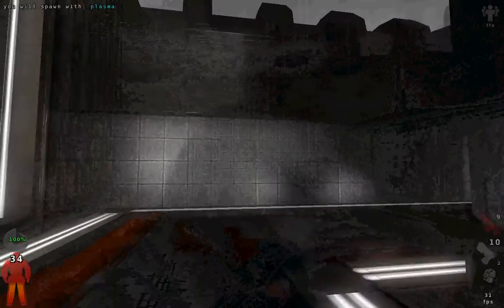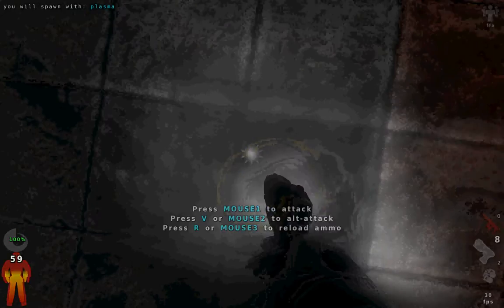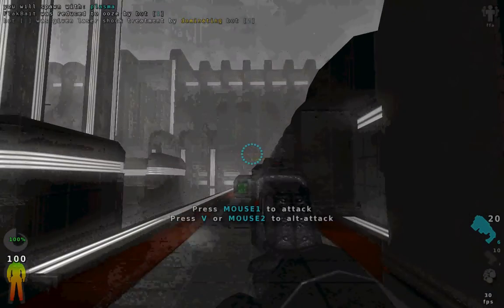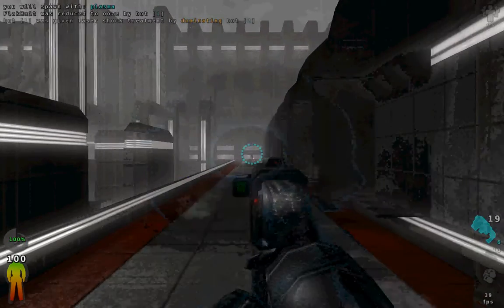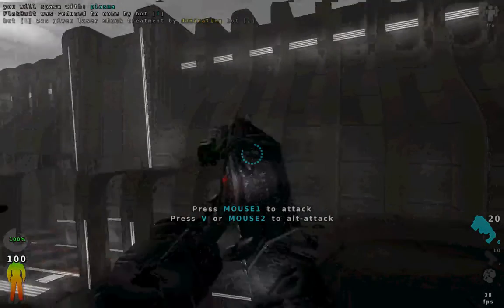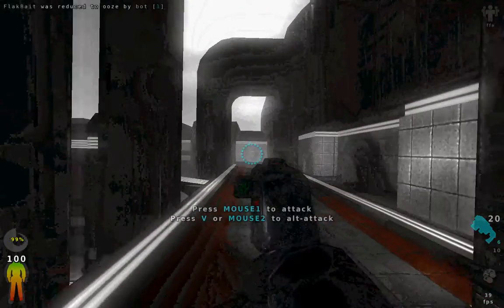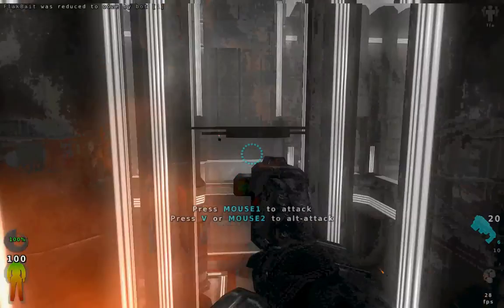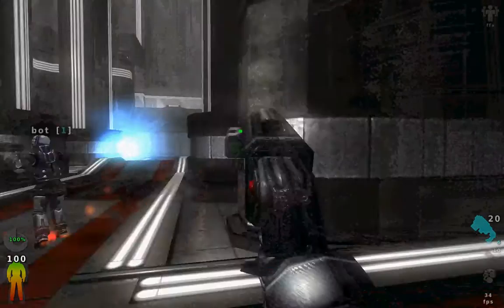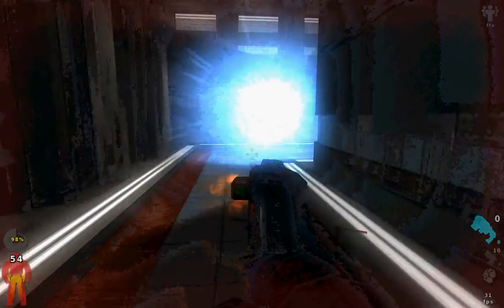The next weapon I will use is the plasma — I'll spawn with that when I die. Just left click to respawn. This fires a little plasma burst. If you have full ammo, as you can see by the little blue dots around the reticle, you can fire this like a mine. That's the best way to describe it — back up, because that big huge energy ball will kill anyone it touches.